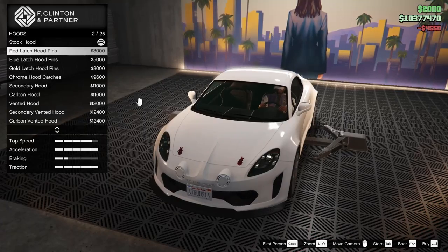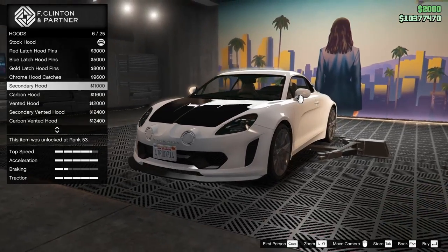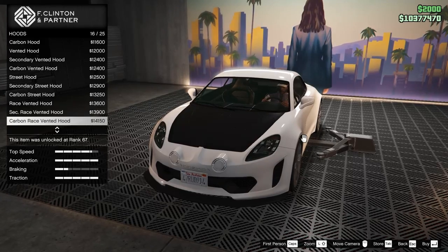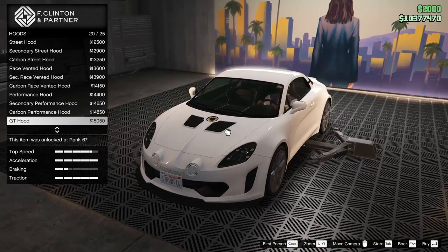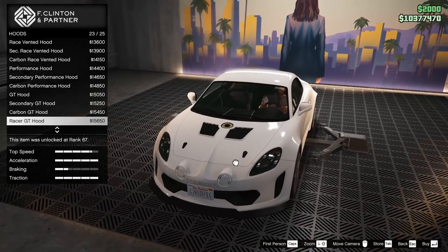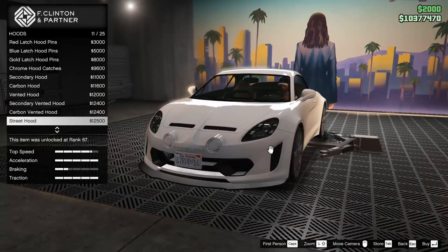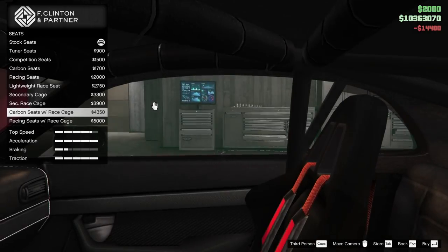We have the red latch hood pins, blue latch, gold latch, and chrome hood catches. We also have the secondary hood, the carbon hood, the vented hood in secondary and carbon, the street hood in carbon and secondary, the race vented hood, the performance hood, the GT hood — which almost looks like it has an exhaust pipe — and the racer GT hood. Overall I think I like the performance hood just a little bit better.